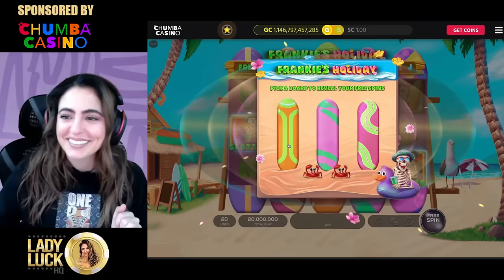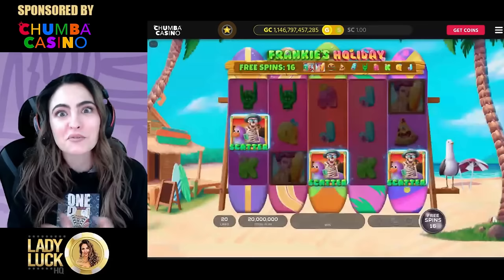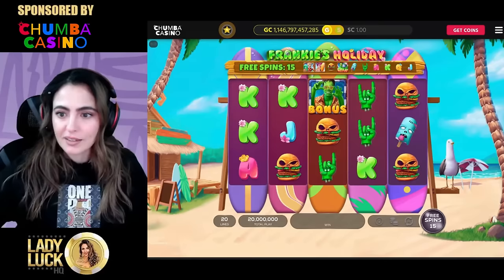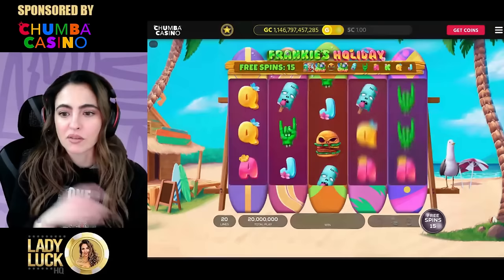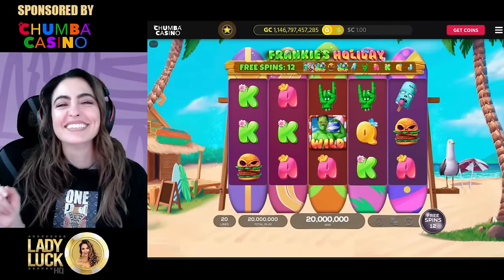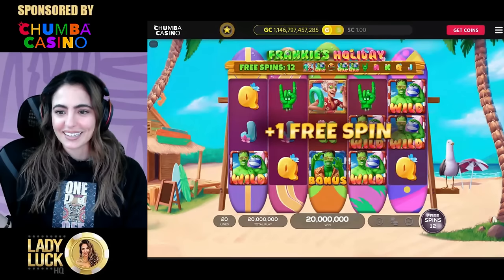I got it! Pick a surfboard - okay, let's go with that one. Got 16 spins - I picked the best one, go me! That gives us an extra spin. I got another one - plus a free spin! The more times you get him, you can turn those symbols wild.